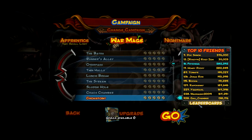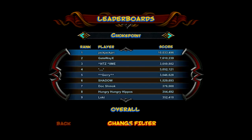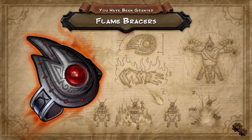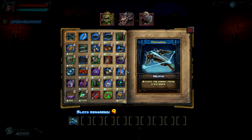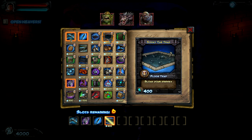Hey robot fans, Fridaygg here with episode 12 of our 5-Skulling/high-scoring guide. We're going to be doing Chokepoint on War Mage. I had to record this actual playthrough two or three times because the recordings got messed up, and this is actually my third time commentating this. I'm a little bit over this stage, but I'm not going to let that stop me from giving you guys some good info and good tips.